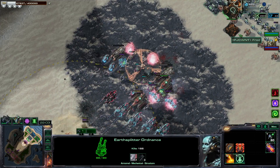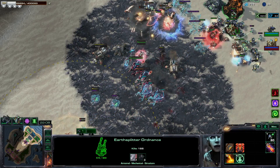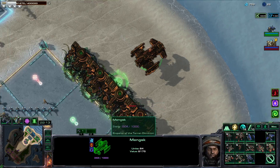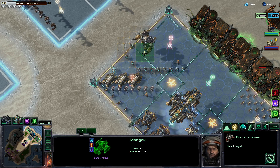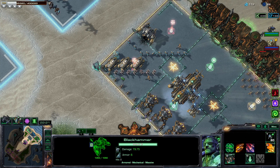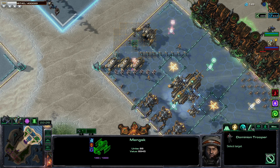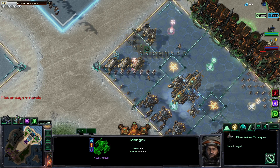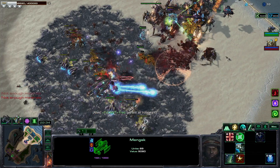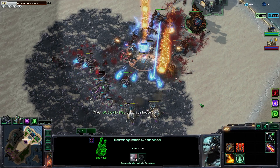Those tanks got stolen, which means they're going to come back to us at some point. They're just going to constantly get stolen. I need a Black Hammer ASAP. I want some rocket boys. Turn those into rocket boys — and my missile bunker just got taken out, oops.